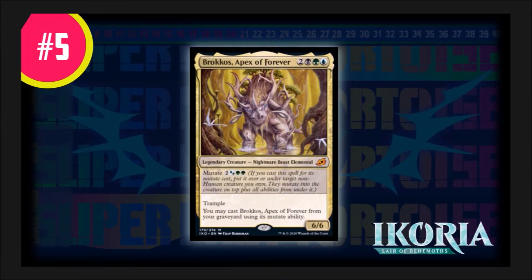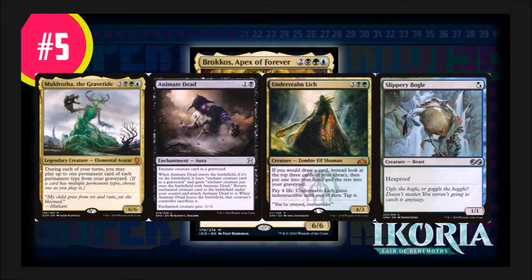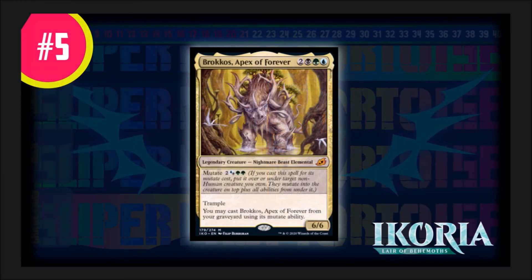Coming in at number five, we have Brokkos, Apex of Forever. He costs two generic, black, green, and blue. He's a legendary creature — nightmare beast elemental. He has Mutate for four mana (two generic, blue or black, and two green). You can cast him for his mutate cost as long as you control a non-human creature and attach him to the top or bottom of it — you're usually going to put him on top. He's a 6/6 with trample, and his great ability lets you cast Brokkos from your graveyard using his mutate ability. This effect is really strong, making him solid for both Cube and Commander. He fits in Muldrotha decks, is a good target for Animate Dead, and can latch onto Undying creatures. This card is very solid, making him my number five pick.